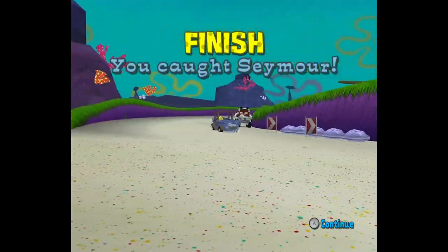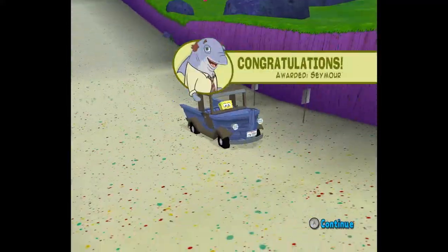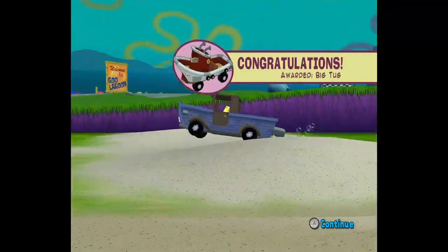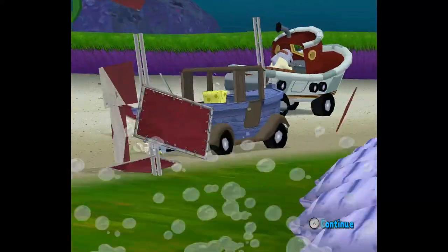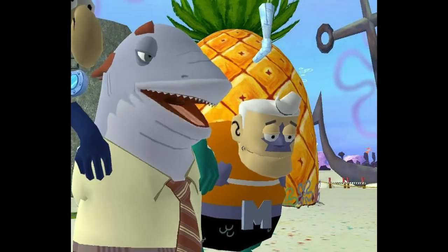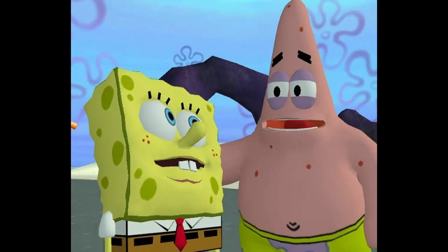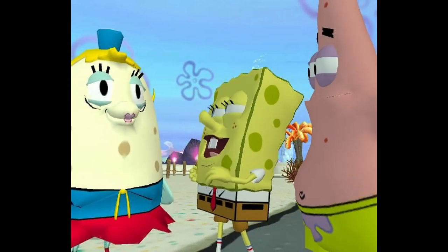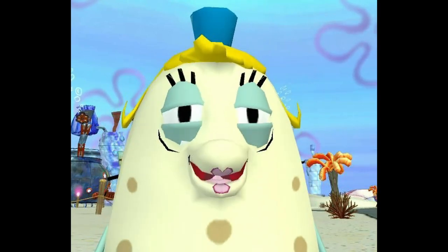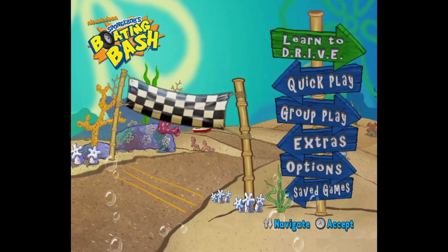We caught Seymour. Oh, that's nice. We unlocked him as a playable character. We also got the big tug, which is what he was driving, and the little tug, which is what we were driving. After all that, it was just a scam. Evil. Would've pulled it off too, if it wasn't for Mrs. Puff's meddling around. I guess I'm not going to get my license after all. That's okay SpongeBob — you can always take classes with Mrs. Puff again next year. Mrs. Puff, how can I ever thank you? No need to thank me, SpongeBob. Oh, what have I done? And with that, our journey comes to an end.